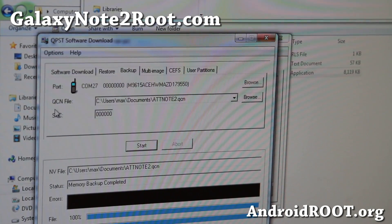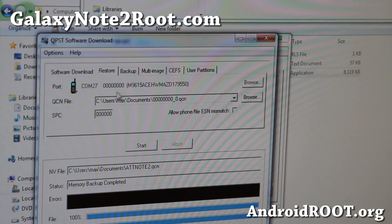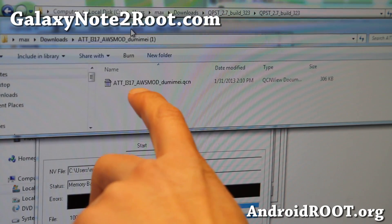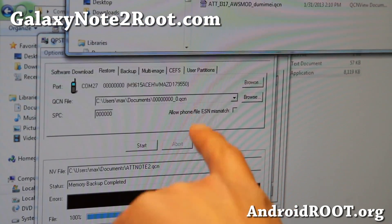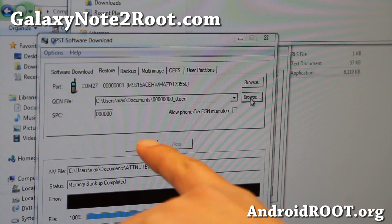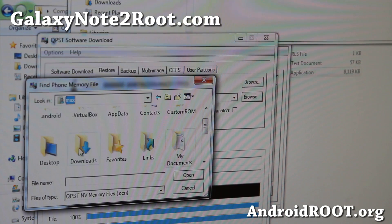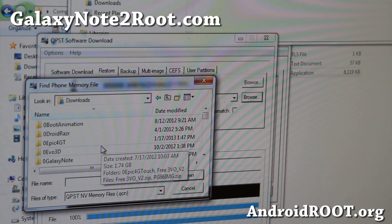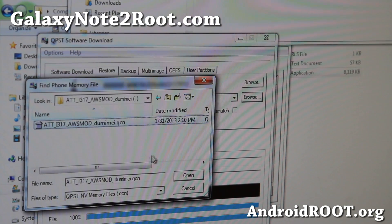Next, we're going to go ahead and restore the QCN that has the T-Mobile bands — 3G and 4G bands unlocked. Go to the Restore tab and make sure it's on your phone. You'll need to download this file called ATTI317awsmoddummies.qcn. Go ahead and download that, then browse to that folder — it should be in your Downloads folder. I found it there.